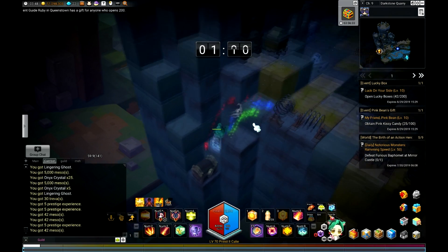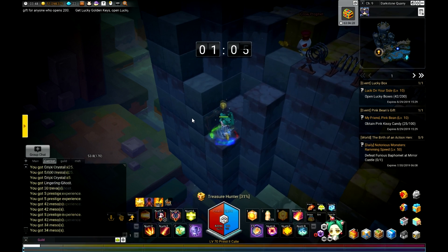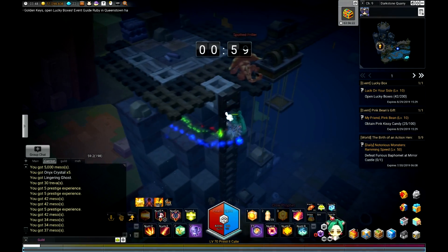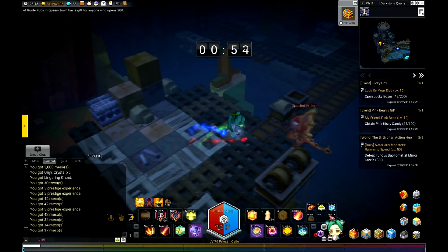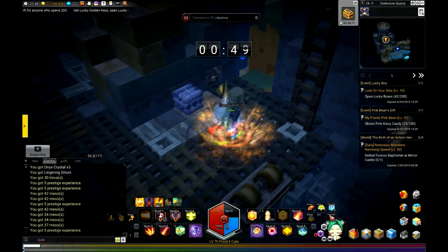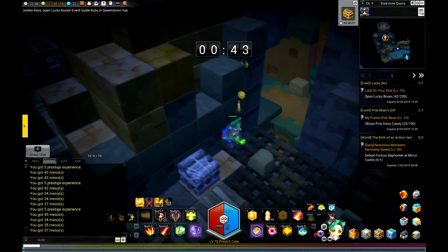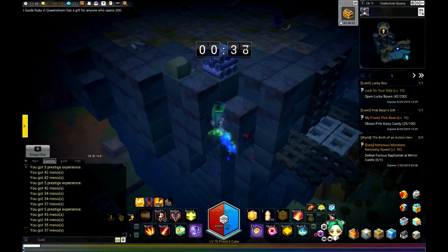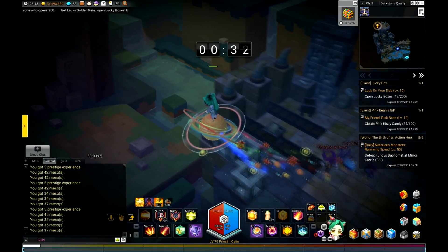For the keys: if you defeat a level 10 or higher elite monster, you get a chance to get a key. The wooden chests have a 20% chance and the golden chest has a 100% chance to get keys. These maps are also very good for farming keys because there are so many boxes and the boxes are 100% spawn rate, so if you know where the golden boxes are, you can just go open those and you will get them.